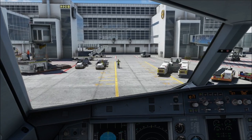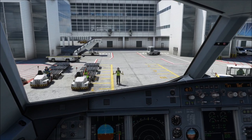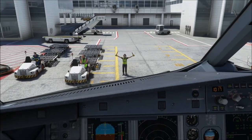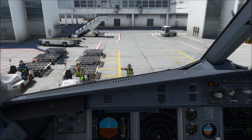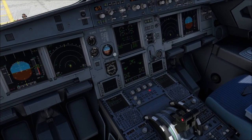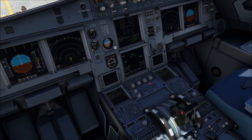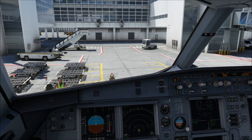We're getting a marshaller today — no guidance system, even though it is simulated within the scenery. But the marshaller is always going to take precedence, and here we are. Parkbrake's set, APU is available, let's go ahead and shut it down. And when that is done, we can head over into the terminal and take in a couple more impressions over there.